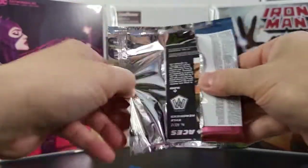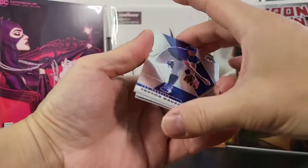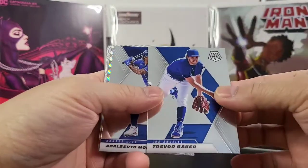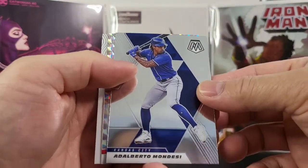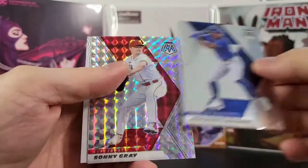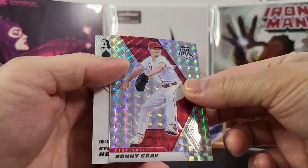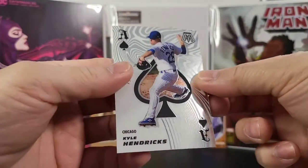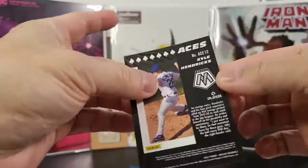Here's the first one. Great looking cards — I love these cards. They're very shiny and very thick. So we got Trevor Bauer, Alberto Mondesi, got a nice Sonny Gray, and an ace card of Kyle Hendricks. These ace cards are really nice.